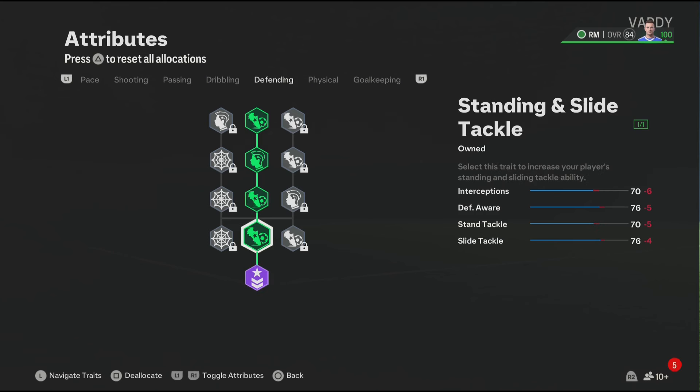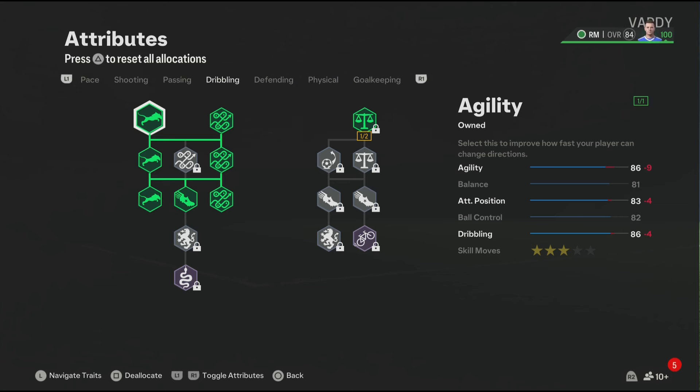Now for the dribbling, it's looking good. Make sure to leave the skill moves on three star because Vardy in the game has three star skill moves, and we also have the First Touch play style, which might come in handy.